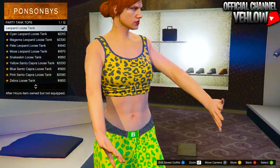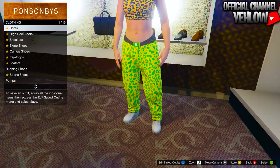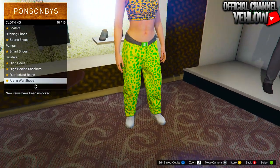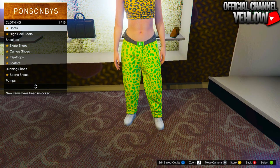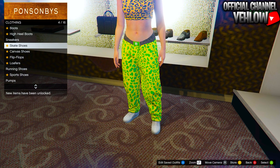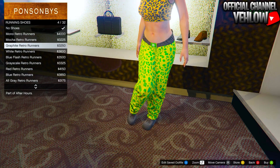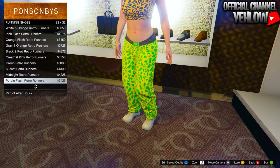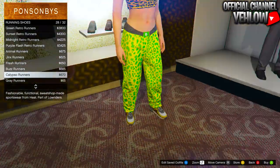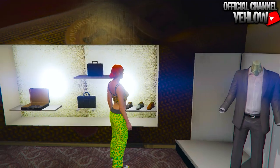From here, go to the tops, down to the party tank tops, and buy the first one you see, which is going to be the leopard loose tank. Then make your way over to the shoes. I'll be leaving component links in the description for which shoes you get on the male character. If you want ordinary black sneakers, go to running shoes and select number 28.